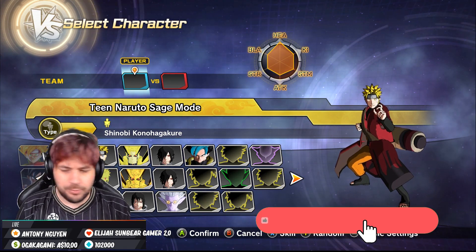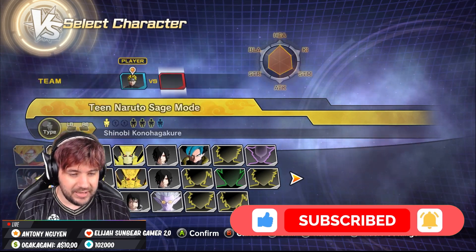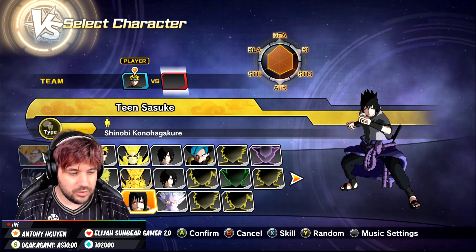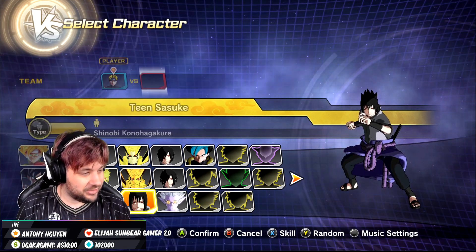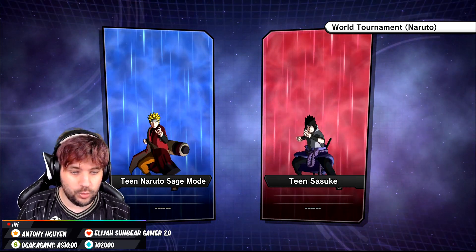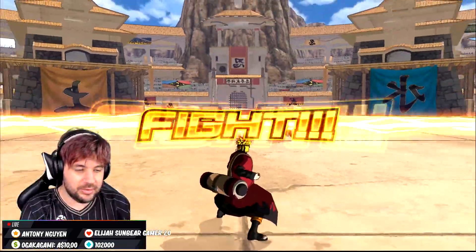If you guys are on the YouTube channel, make sure to subscribe, drop a like, all that good stuff. We're working toward 200K, you already know how it'd be. Let's check this out — I'm actually really excited. The best thing to do is take a Naruto and a Sasuke and showcase them together. And if you can hear that audio, that's why we've got some Tenkaichi soundtracks up in here. Look at this awesome little tournament stage as well.